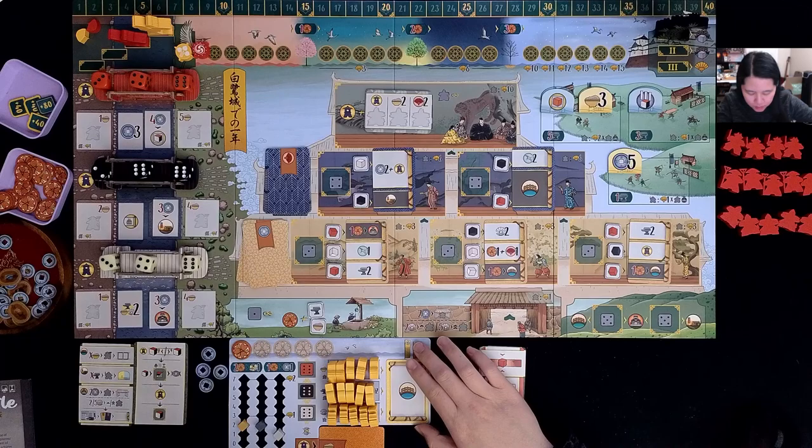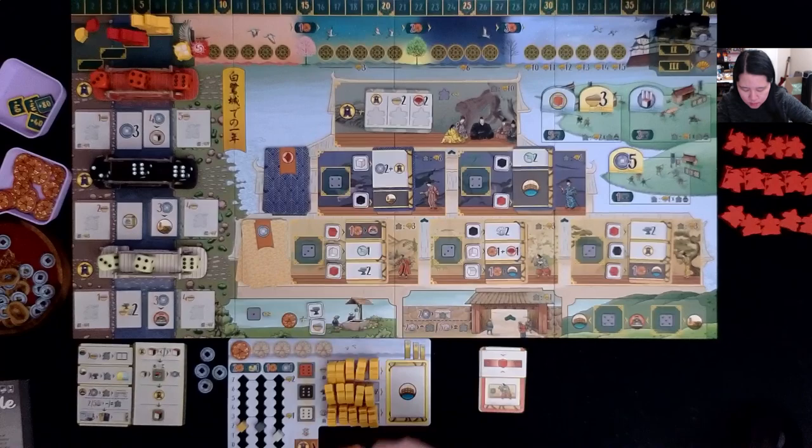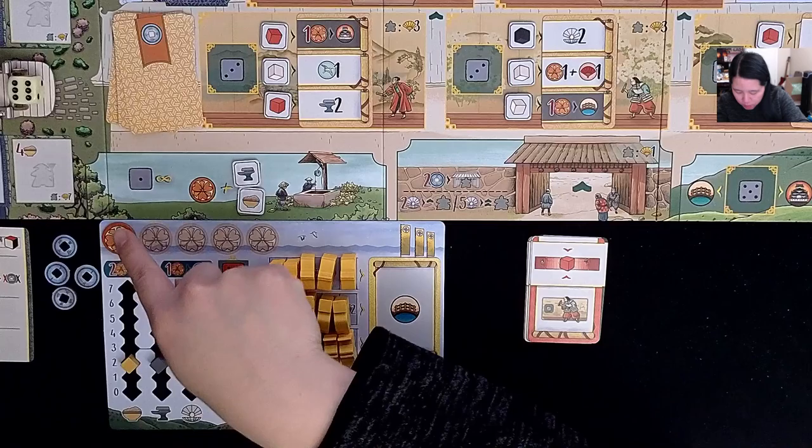I have this little deck here, which I'll explain as we play. I have my resources already chosen from the resource card: two rice, two iron, two mother of pearl, four coins, and one daimyo. The trackers are set up — yellow is for rice, gray is for iron, white is for mother of pearl. I have my coins, and I'll track my daimyo here.